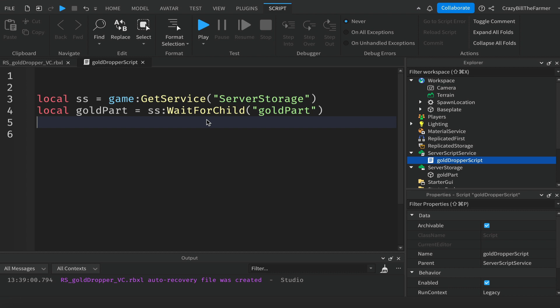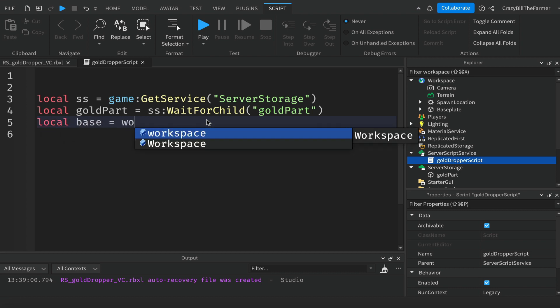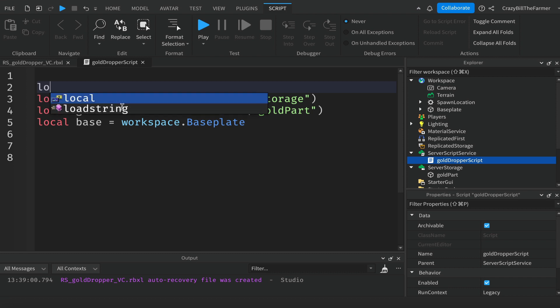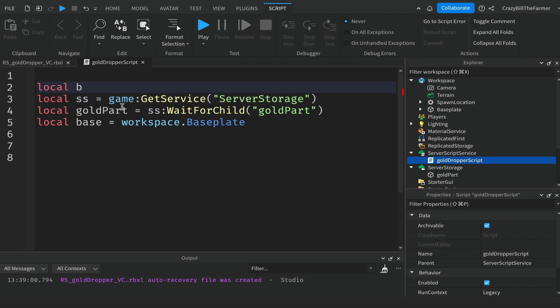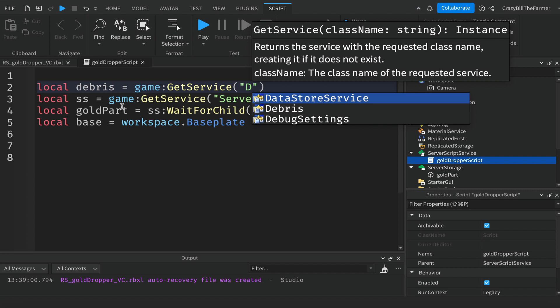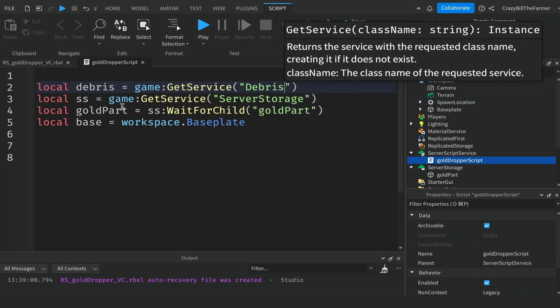We're also going to be working with our base plate, so we'll create a variable: `local base = workspace.Baseplate`. Then we'll use the Debris service, so up at the top we'll add: `local debris = game:GetService('Debris')`.